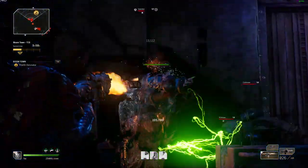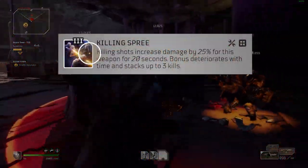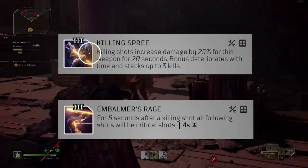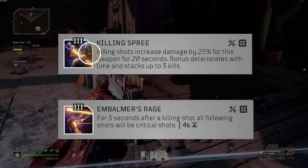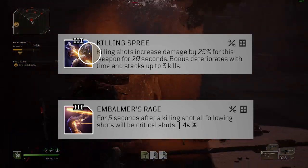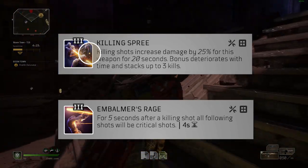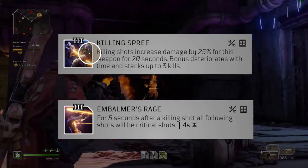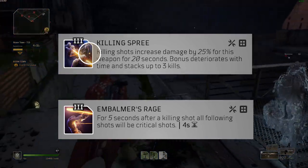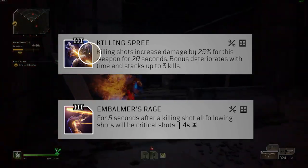For the honorable mentions, I have a couple here: the first one being Killing Spree and the second one being Embalmer's Rage. These are great when used in tandem, but alone they're also incredibly effective. The reason I didn't include them in the top three is just because they don't actually do damage in themselves — they allow you to do more damage, so they aren't going to be very effective for certain builds. I wanted to prioritize mods that are always going to do a reliably decent amount of damage.